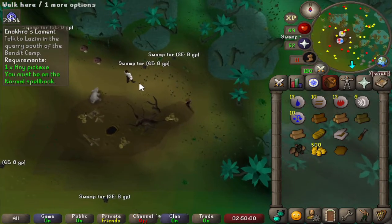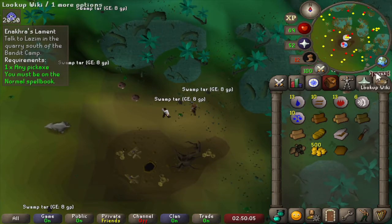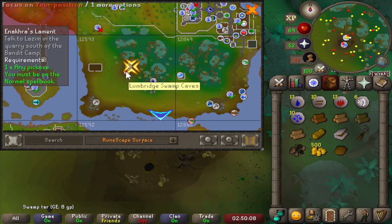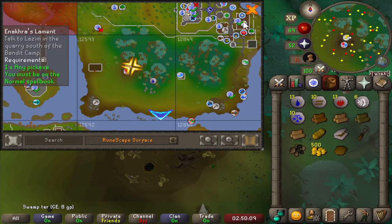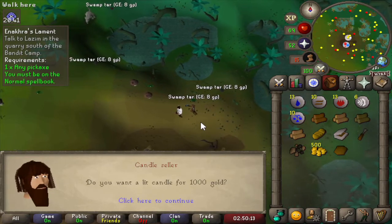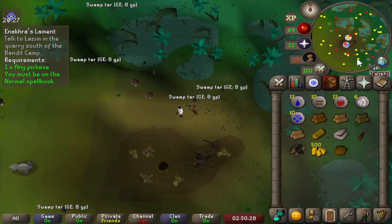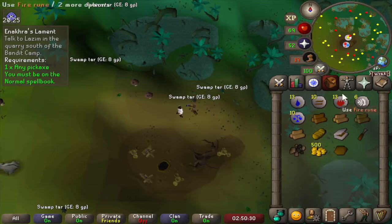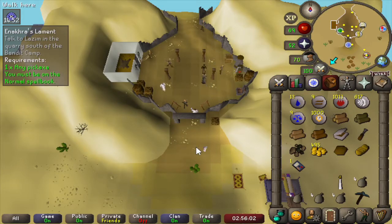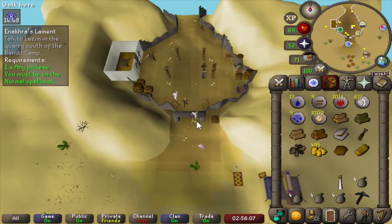One of the items we need is a candle. We're here at the Lumbridge swamp where we have the entrance to the Lumbridge swamp caves. If we talk to this guy, he should sell us a candle at an extraordinary price. I'll need to bring more money. All right, this should be everything — let's go to the quest start.